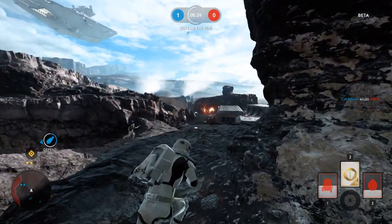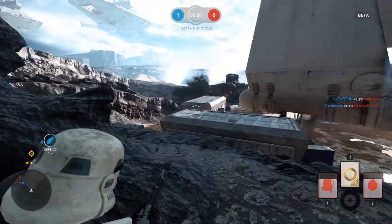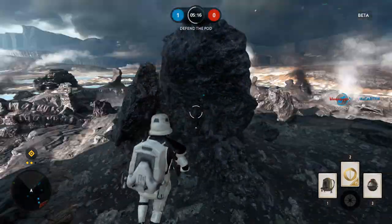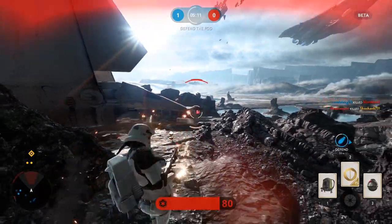So what does this mean for you as a player? You can pretty much ignore aiming down sights for most weapons, as it's not going to get you any advantage other than a slight zoom. The Cycler rifle and the DH17 blaster pistol are the two exceptions — for those, you'll want to stop and shoot.